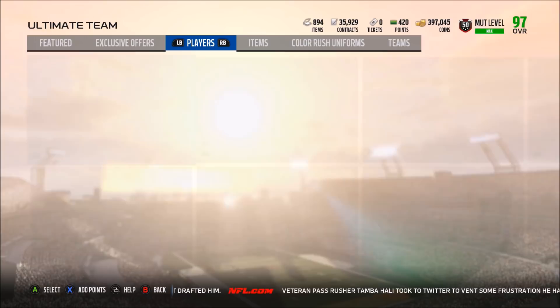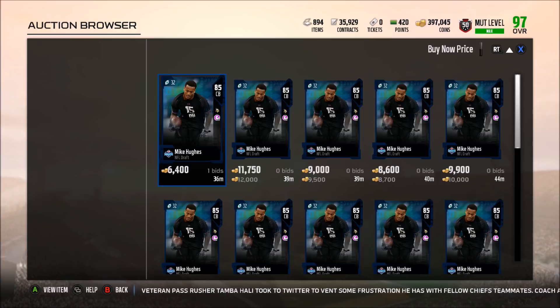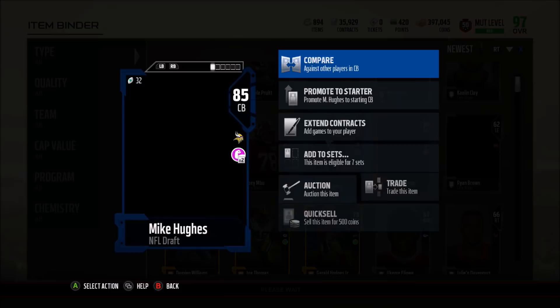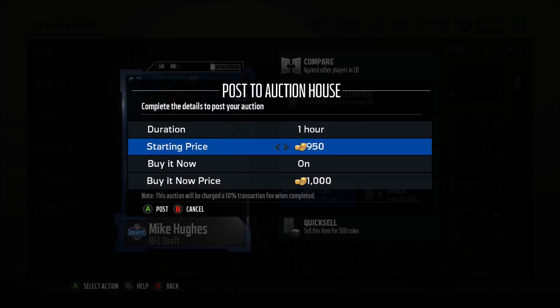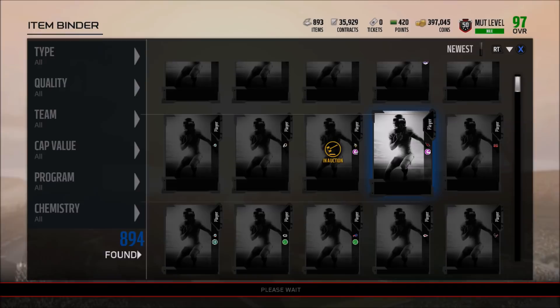So once again, didn't end up pulling a replay player. I don't think I've ever pulled one while recording — I've pulled one when I wasn't recording but never on camera. Mike Hughes is going for 8,700 coins — definitely not too bad. These draft players actually have a decent bit of value now that the master sets came out. Marcus Golden is going for 4,000 coins — I'm going to throw him up for 3,500 coins because of Von Miller, I feel like he's worth about that.